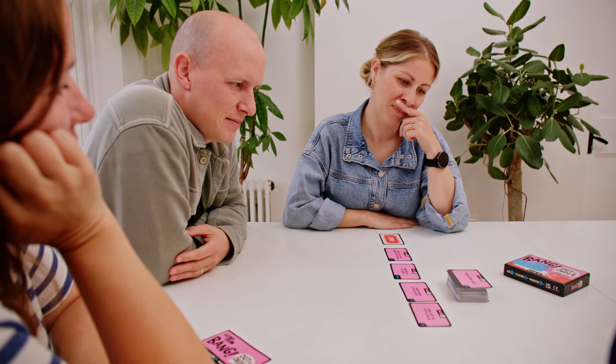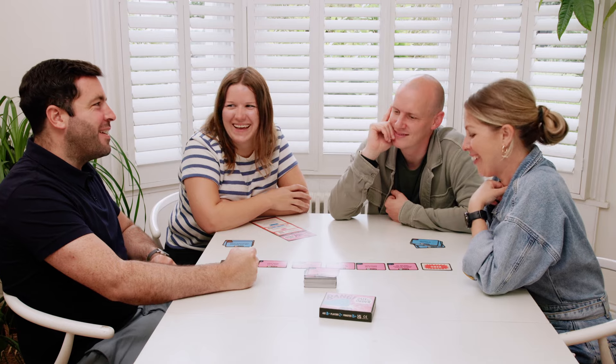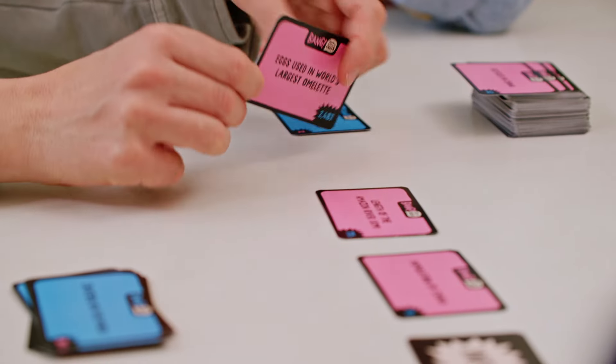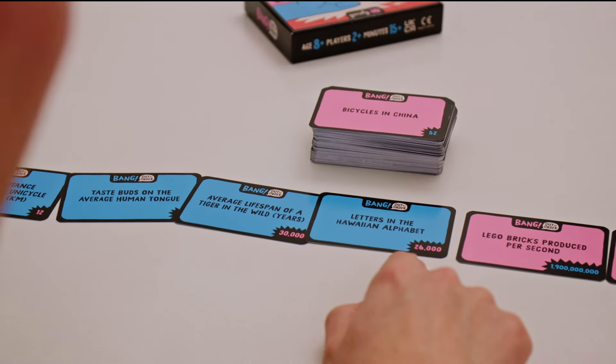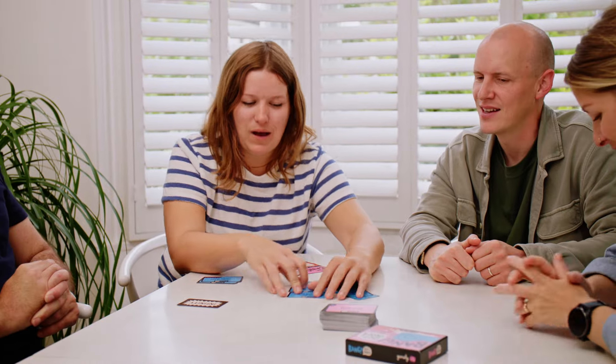But if they think the cards are in the wrong order, one person in the team slams their fists on the table and shouts, that's bang out of order. When this happens, play stops and the answers are revealed. Turn over the card nearest zero. Now reveal the answers one by one. If any are in the wrong order, the team who yelled bang wins all of the cards, even if they put some of them in the wrong place.